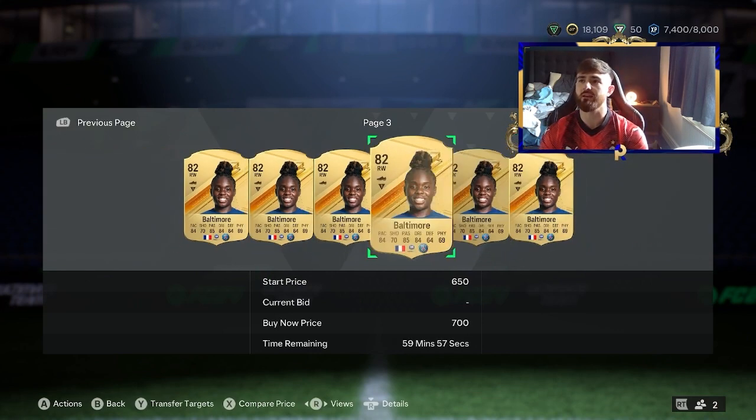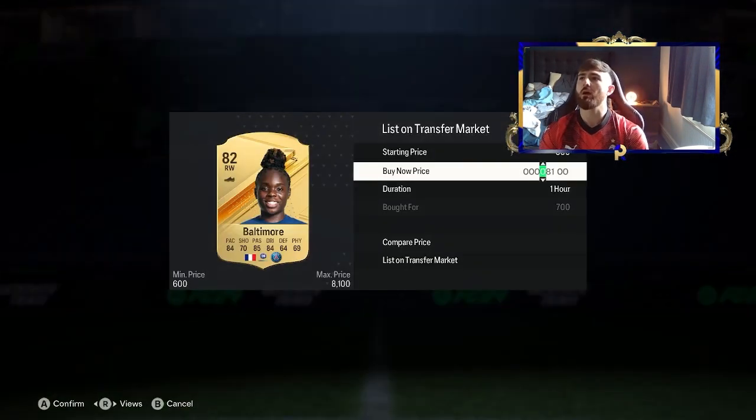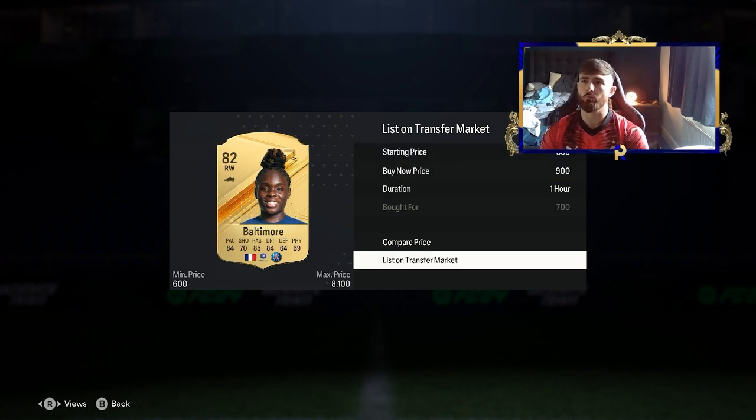We've got a few 850s and a 700 which we're going to get this time. We'll pop that one up for 900 coins — we got it for 700, so we can still make a decent profit at 900. That's 145 to 155 coins profit after the 45-coin EA tax. A really simple one.